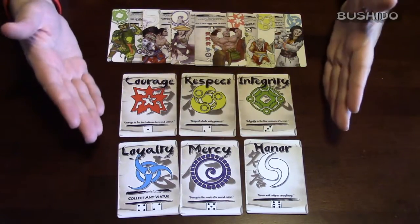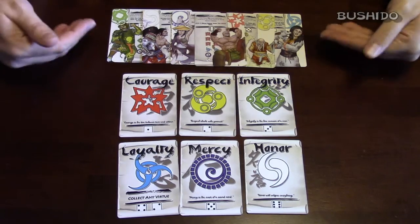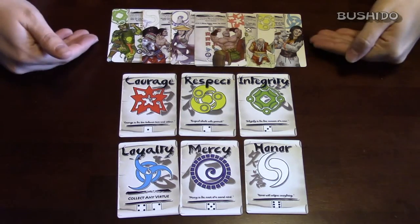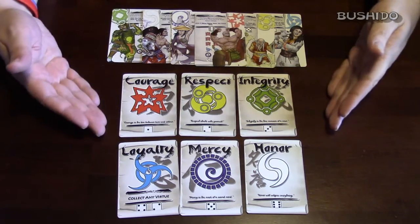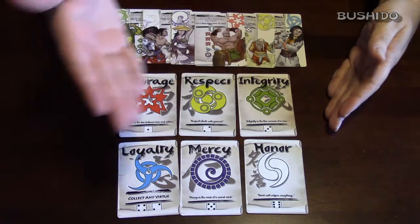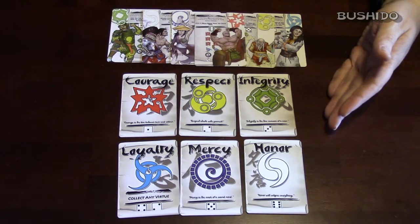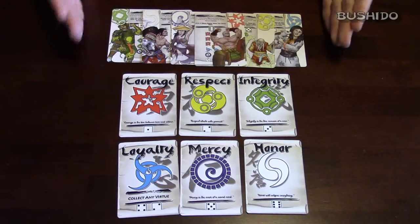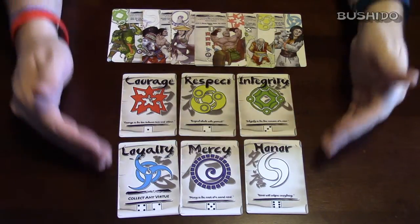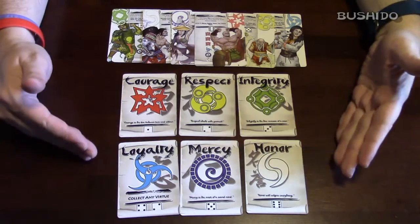In Bushudo, you're trying to collect these virtues to gain the respect and admiration of the Daimyo that are in play. The virtues that you'll be collecting will be courage, respect, integrity, loyalty, mercy, and honor. There are several Daimyo that you will have randomly through the game, and each one has a different requirement for the amount of each of the virtues that they want, or if they don't want any of a specific type.